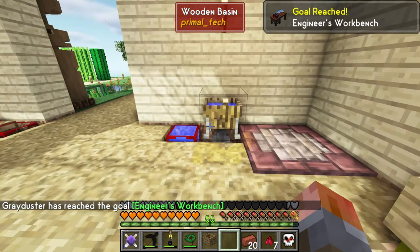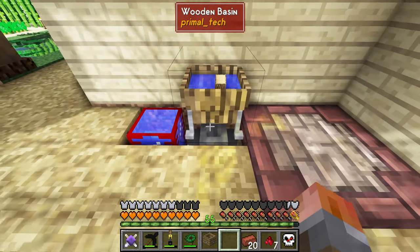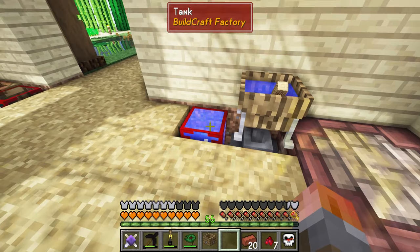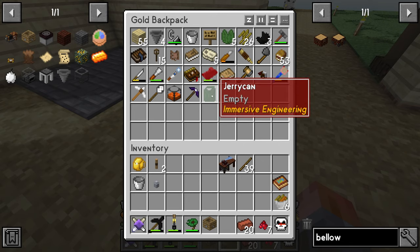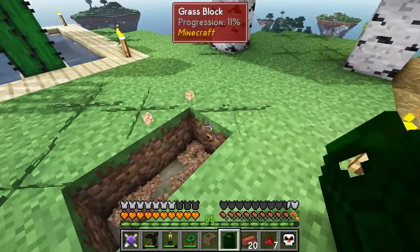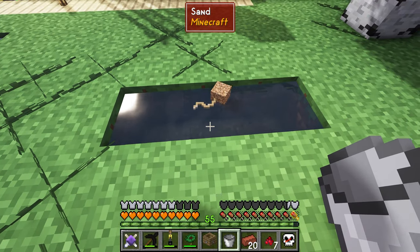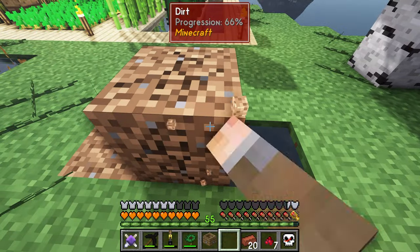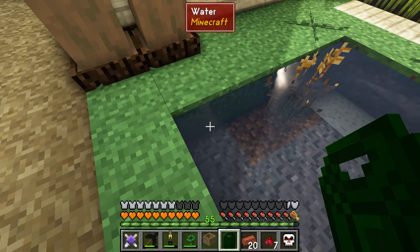I now have water set up automatically — I've got a well bucket down there with a liquid hopper pointing up into the wooden basin, which automatically keeps it filled so you never need to bucket again. I've also got another liquid hopper going 90 degrees out and then up into a tank, so if I ever need water I can just click on this tank with the jerry can to get 10 bottles of water. I tested whether placing water blocks could create infinite water — it can't — but you can place regular source blocks in the world.